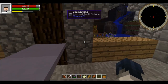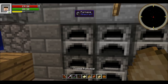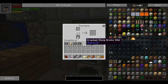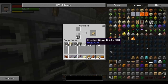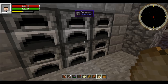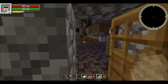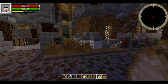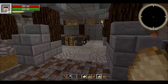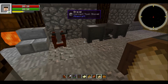There's a furnace with some cooked pork chops and a bucket. I wonder if I can have a house here — that would be awesome. There's an anvil and stencil table here too.